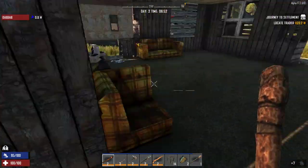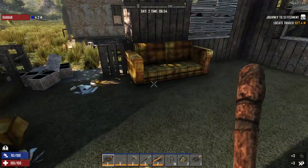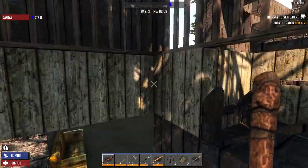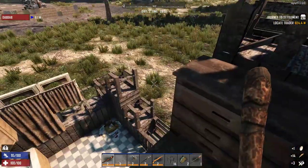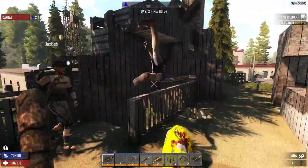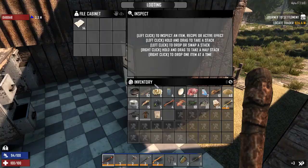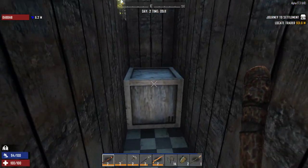I got a single electrical part. I'm gonna go upstairs — I don't expect to find much up here. Another duster. You just scared the crap out of me. What do I get? Magazine — Slow Metabolism. Nothing great. It's not really what I would consider good enough to be a yellow bag drop, but okay.